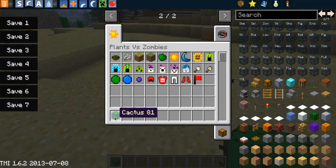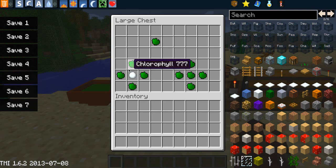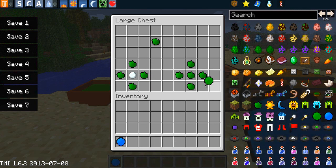A few other crafts you're going to want to know — these two are the basics for how to make yourself some pods. This one here is the peapod, and the peapod and the snow pod are used to craft some of the more powerful plants. For the peapod, you arrange chlorophyll in an X shape and that will give you the peapod. Exactly the same for the snow pod, apart from you replace the middle one with a snowball, and that gives you the snow pod.